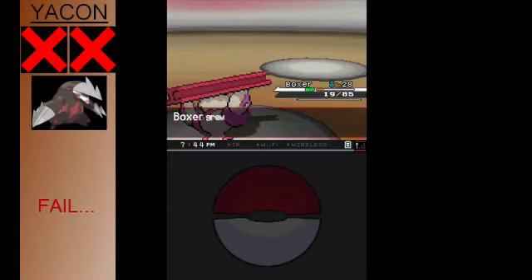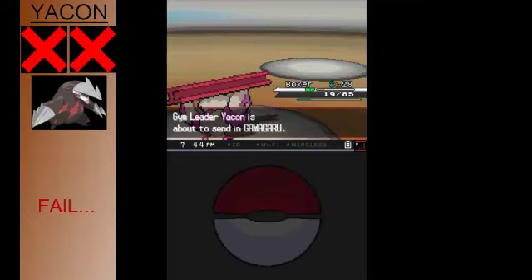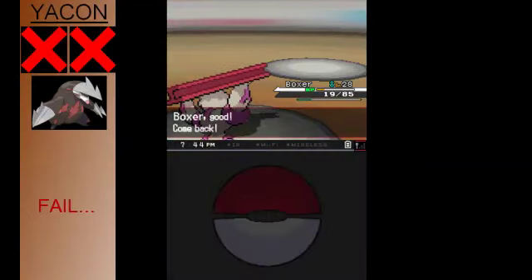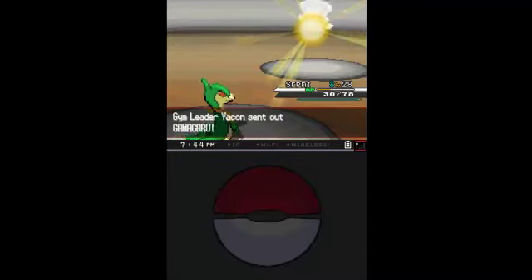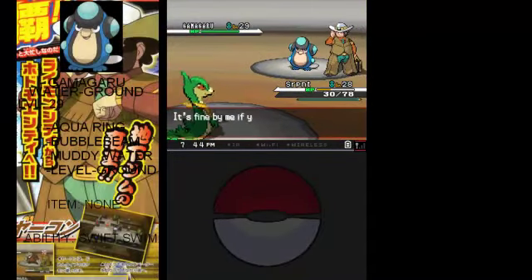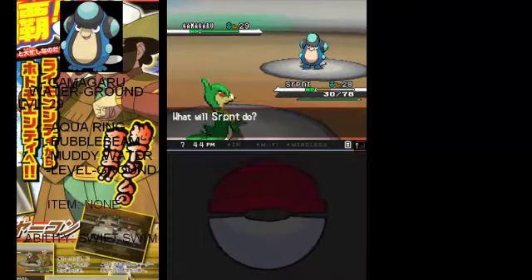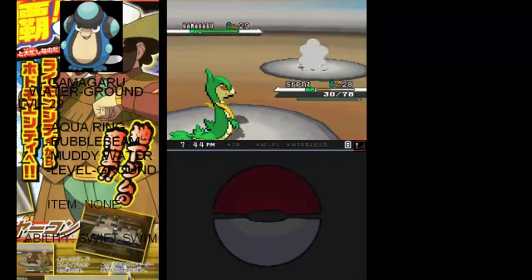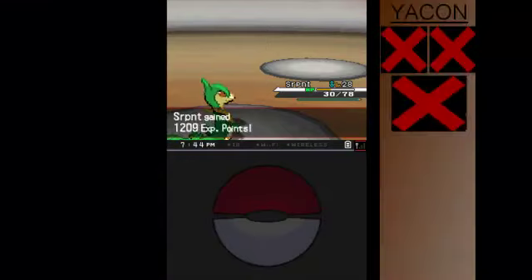I made a fail on that one. Last up is Gamagaru, level 29, Water and Ground type with moves Aqua Ring, Bubble Beam, Muddy Water, and Earthquake. I can pretty much say I've won. Epic music - but sadly we won't be able to listen for long because we just won.